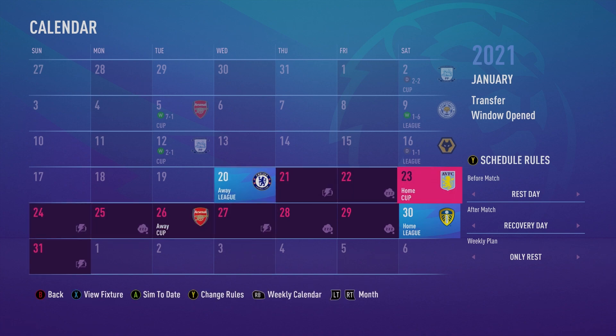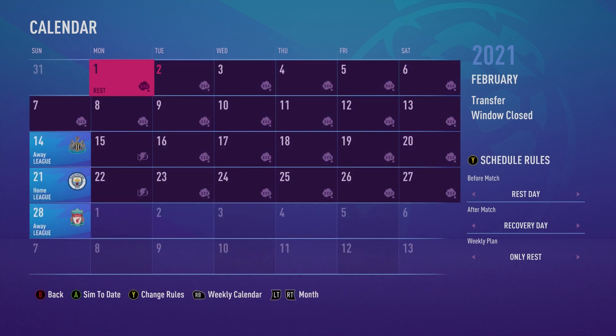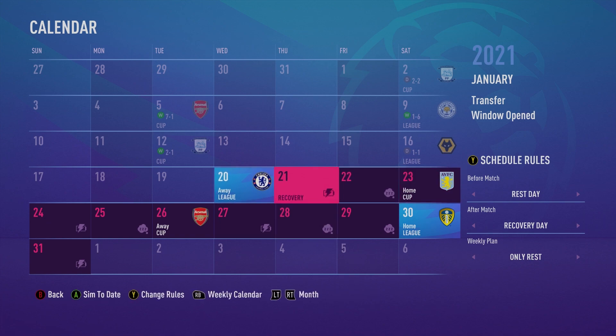With that being said, we will look to end the January transfer window today. We will also go ahead and simulate Chelsea, play Aston Villa, simulate Arsenal, and play Leeds United in this episode. Potentially, if I remember correctly, the next FA Cup round will not be drawn until February, so we should be good there. We'll just go through the four games and end the transfer window today.